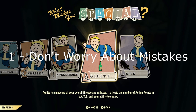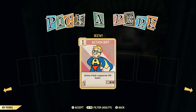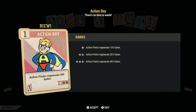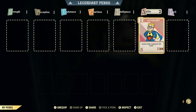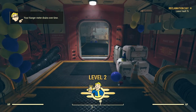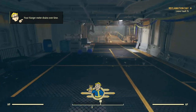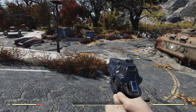That is tip number one: don't worry about messing up your character. You will make mistakes, you will change your mind probably more than once. I like to start with Action Boy in Agility, but honestly early on it doesn't really matter. You can change pretty much anything about your character including appearance — the only thing set in stone is the name. Everything else you can fix later, so just relax and pick whatever you want.